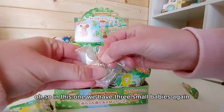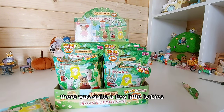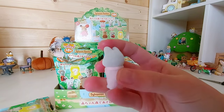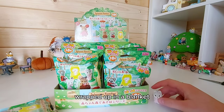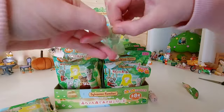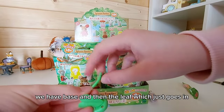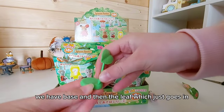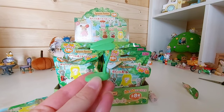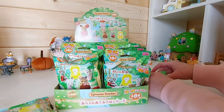In this one we have three small babies again, because I think we had three in the Seashore Friends series - there were quite a few little babies. So here is husky baby, just wrapped up in a blanket, and then we've got the leaf umbrella here. It's in two parts - we have the base and then the leaf which just goes in.